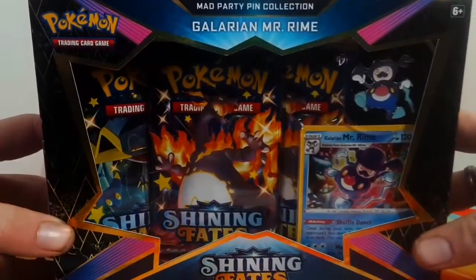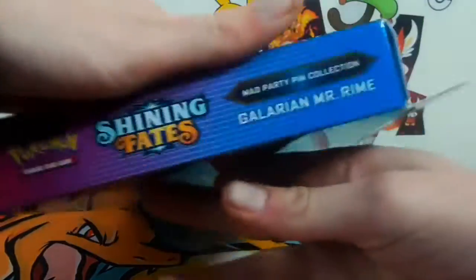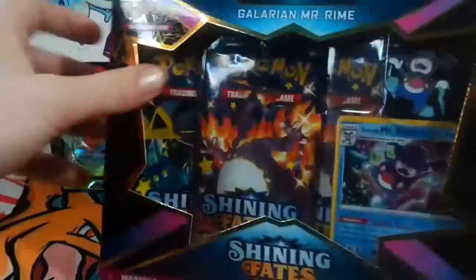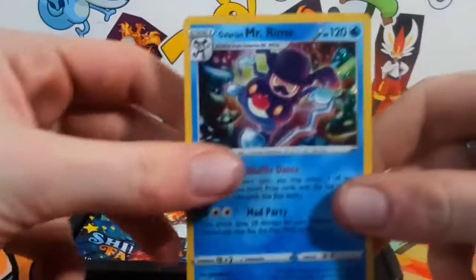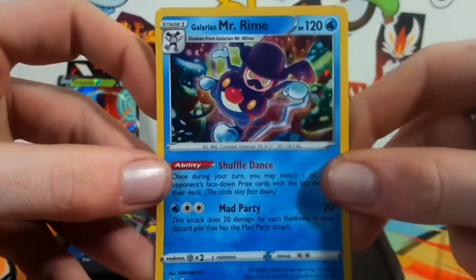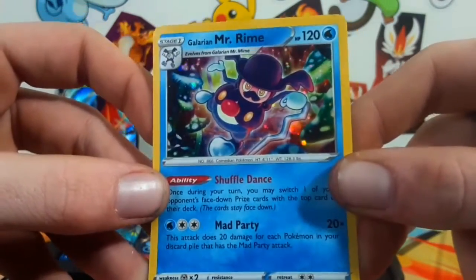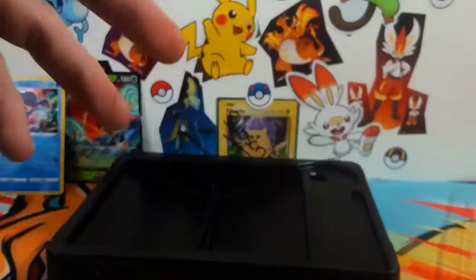We're going to start off with this Galarian Mr. Rime Mad Party Pin Collection. For the people that like seeing the boxes, this is basically what it looks like. I like the colors — everything about this set has just been fantastic. Loving the art on these promo cards, these look really cool — look at that, that looks rad. I'm going to show you guys the code for the box.